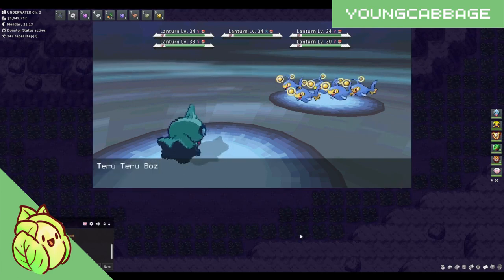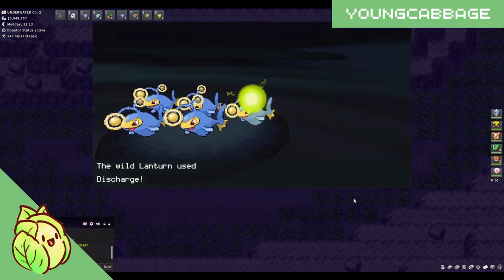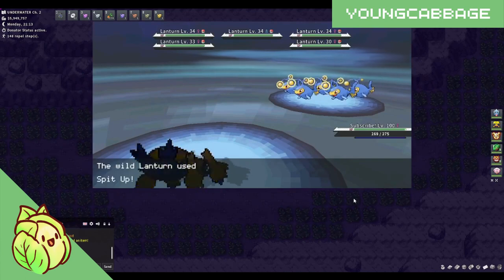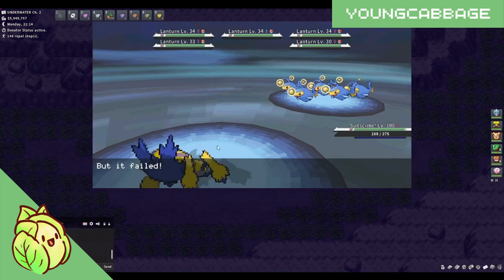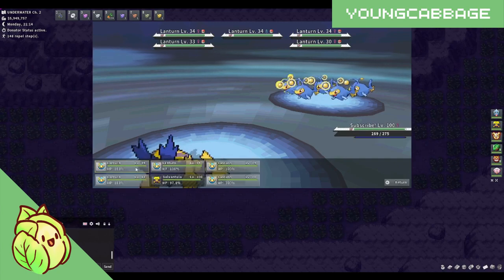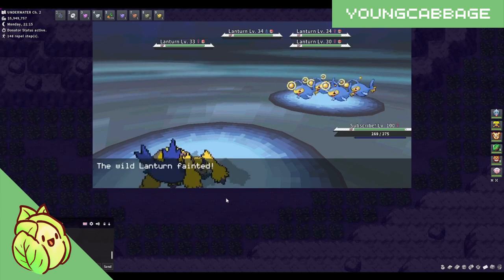Next, you're going to switch your Pokemon to the Galvantula, or whichever Thief Pokemon you are using. It's going to take a lot of the hits. This is where I was telling you it's very effective to bring in an Electric-type, specifically Galvantula, just because it does resist those Bug-type attacks and it cannot be paralyzed, allowing you to continue to Thief these Lanturns as efficiently as possible. You're next going to use Thief on the Lanturns until you find the one that has the item.